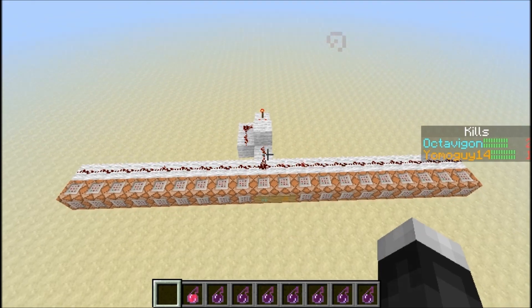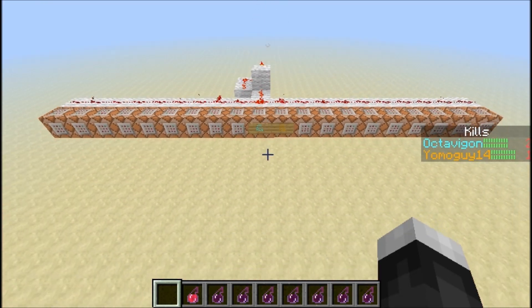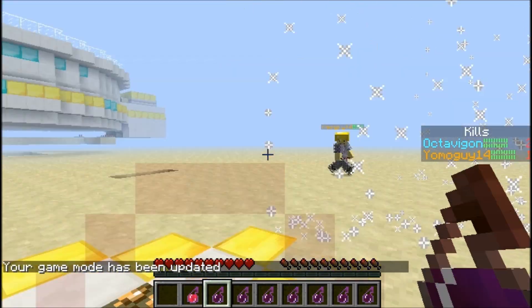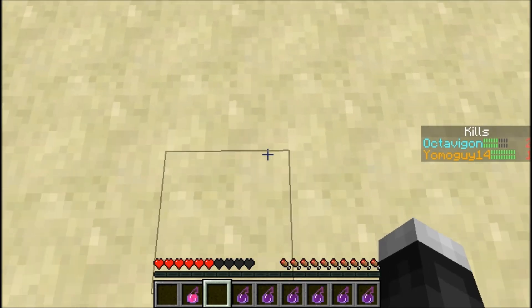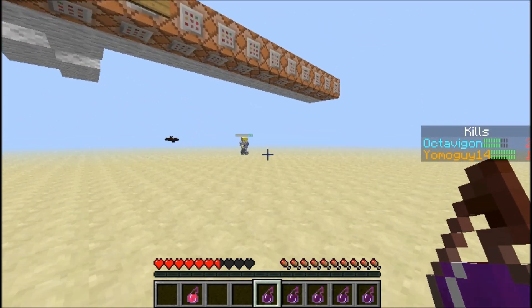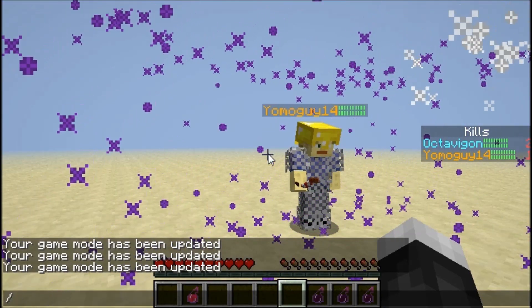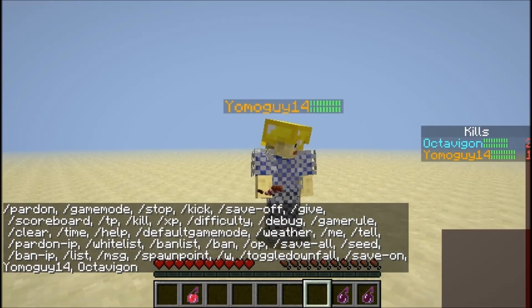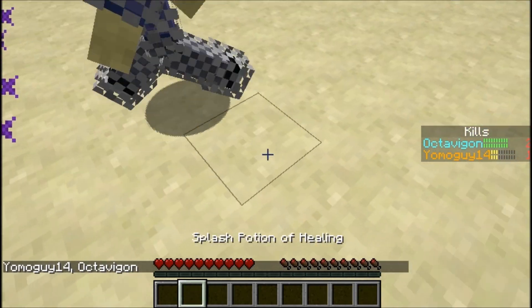We are back in the server. Hopefully everything I've been saying for the past 10 minutes has made some sense. As one last example, I'm just going to go into survival mode and show you that it does work. I'm going to splash myself with a harming potion and you can see that my health bar is going down. There we go — that's pretty much how it works. And then we can just heal ourselves with this healing potion.